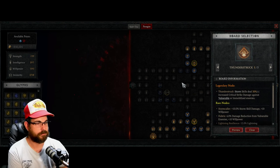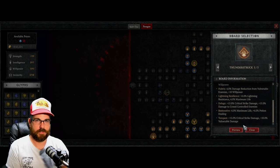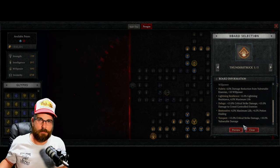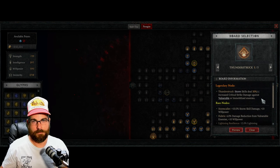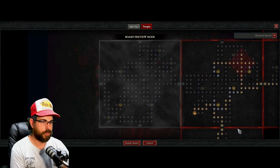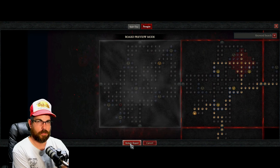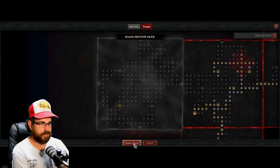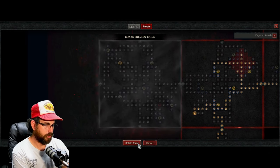Preview mode shows all available boards not yet used. It tells you the legendary nodes and all the rare nodes on each board, so you can look for specific needs — say you need more Spirit. You can also rotate the boards to suit how you want to path. For example, if you want a short path to the glyph socket, just rotate so you exit your current board right into it.